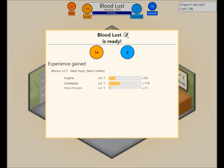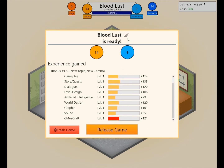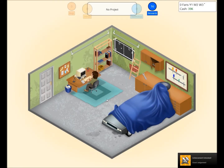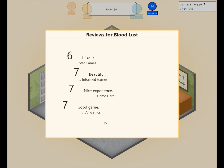What does that button do? New topic, new combo — apparently it was an amazing combo. Oh, you can change the name at this point, cool. Good Judgment achievement — awesome. Two achievements in about two minutes. Excellent. Game reviews are in — alright here we go. Six from Star Games. Seven from The Informed Gamer. Seven — nice experience from Game Hero. And seven — good game from All Games. So that's a strong start.